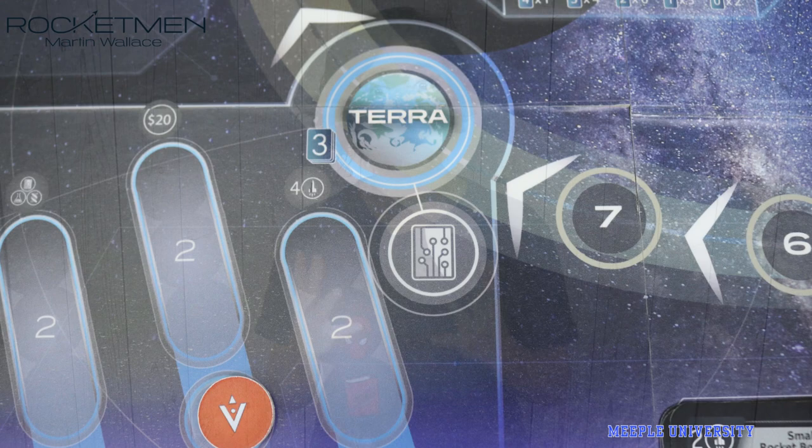Generally, when you launch your mission, you want to have some cards set up for boosting the mission with the same symbol as the destination — for example, a computer chip for reaching Earth's orbit. This is to help you boost your rocket power to ensure your mission is a success, because doing a mission is generally the thing that gets you the most points.